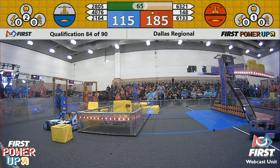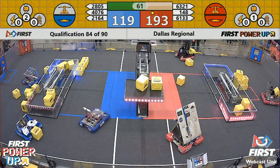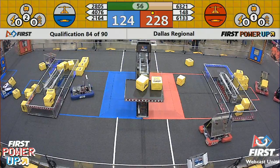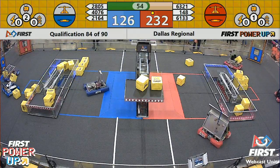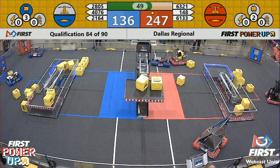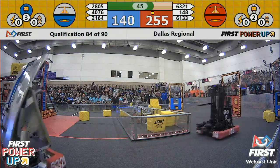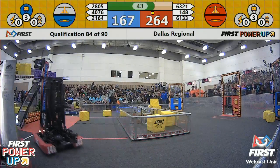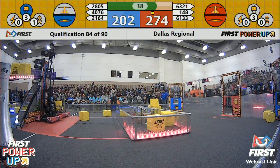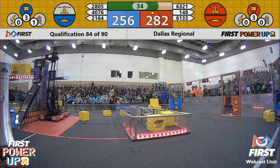Both alliances drawing fouls there. Blue Alliance now with two cubes in their vault for the Levitate power up. Blue still in possession of their switch. Red in possession of the scale and their own switch. 148 starting to feed more cubes through the exchange, trying to fill up their vault. Blue with three power cubes — they've already used their Levitate power up, giving them a free climb and 30 points. Red Alliance has three cubes in their vault for the Levitate, and they just used it, giving them another 30 points.